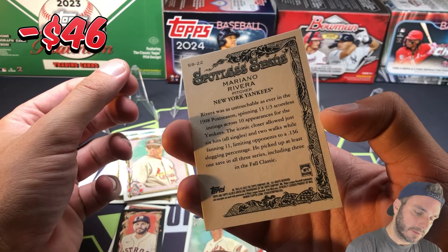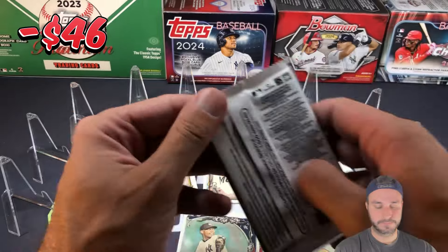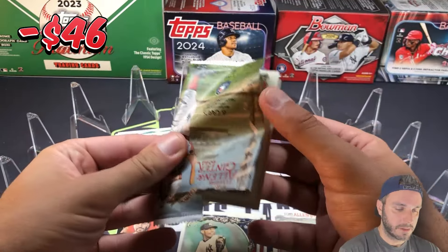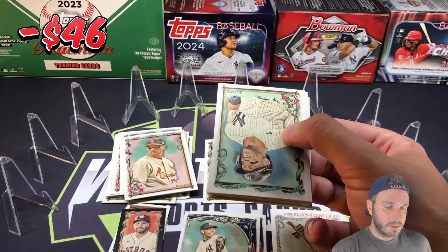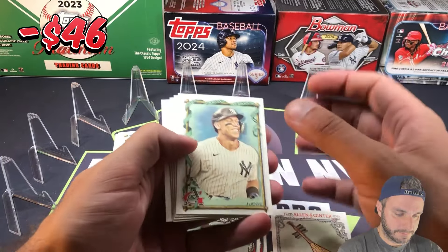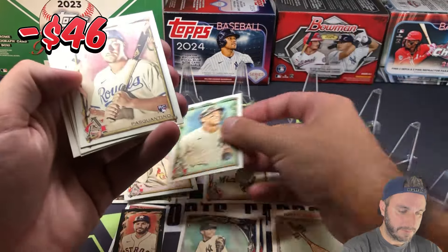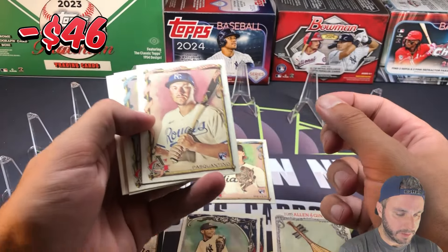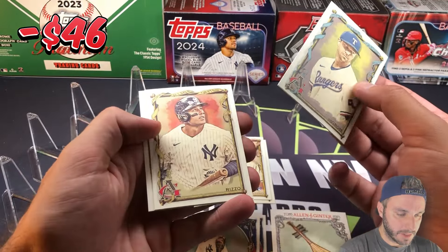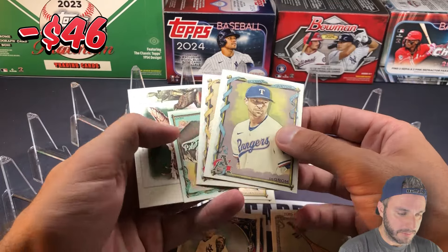Spotless Spans — is that the name of that insert? And there's Aaron Judge. Vinnie Pasquantino rookie card — only our second rookie of the rip so far. Jacob deGrom. Anthony Rizzo mini.